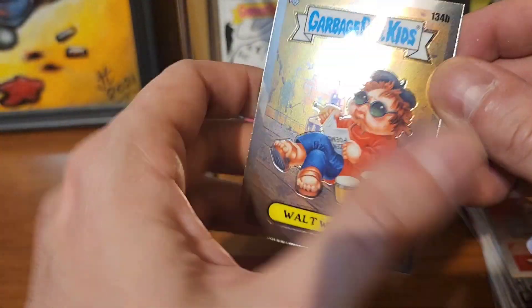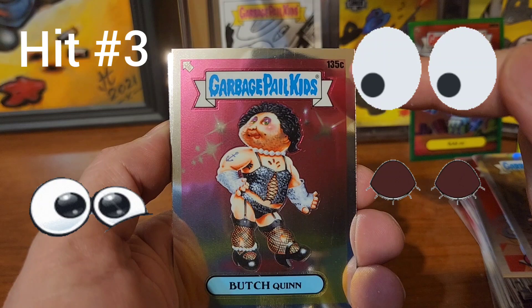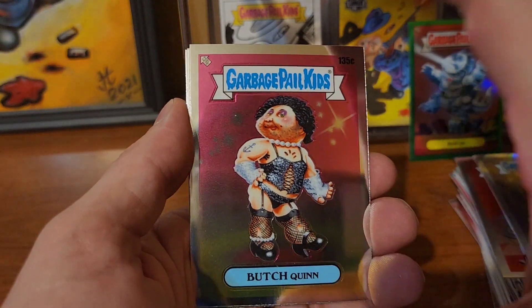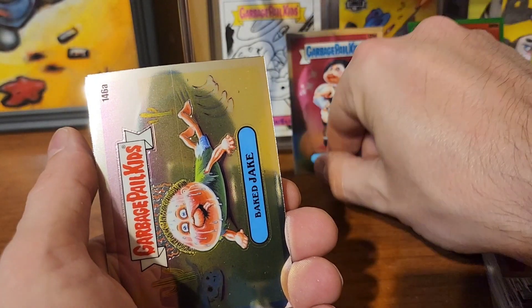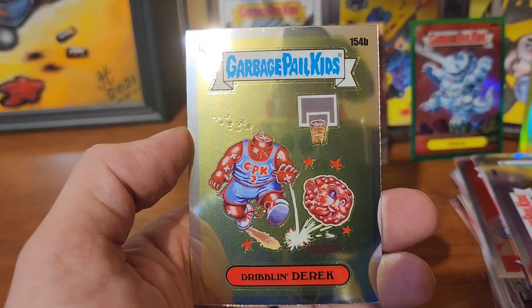Final pack. We got Walt Witless — look at that — we got a second hit, we pulled it! We got Butch Quinn, which is a C card — these are not numbered, but it is a hit. Baked Jake and Dribbling Derrick.